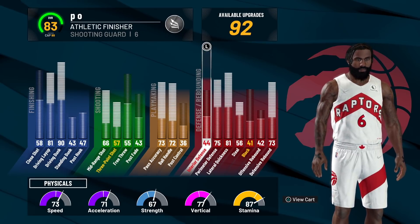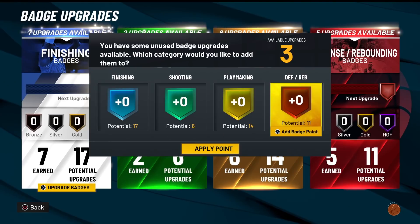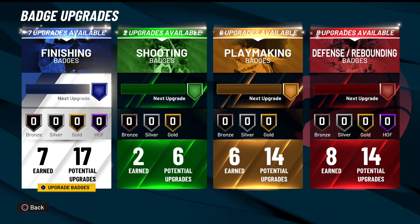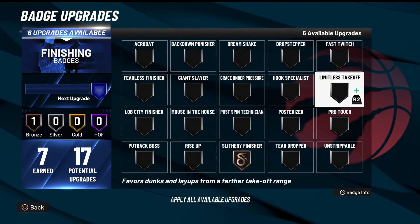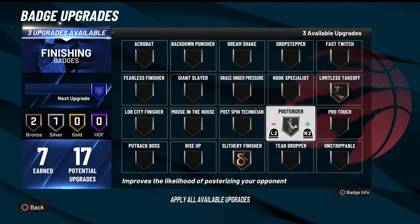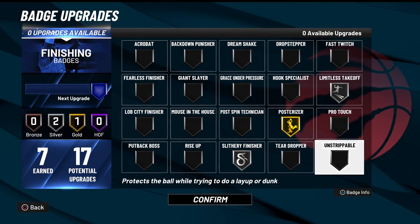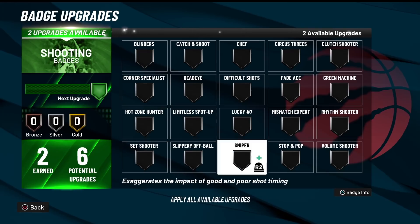You're going to have to spend. I'm a legend, so I'm going to go ahead and put my points over on defense to give him more defensive badges and make him a more balanced build. For the starting 7 badges, I'm going to always go with Limitless Takeoff, Posterizer, and Slithery — the combo, man. You got to have them. Those are the most important badges; nothing else truly matters.